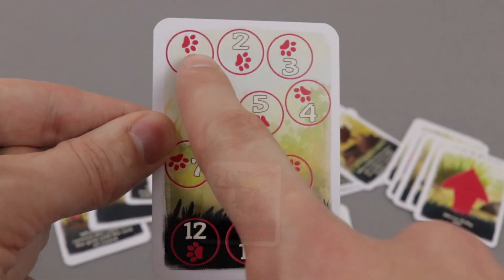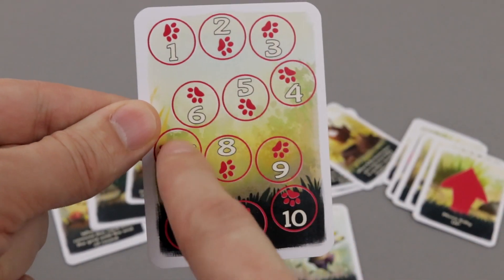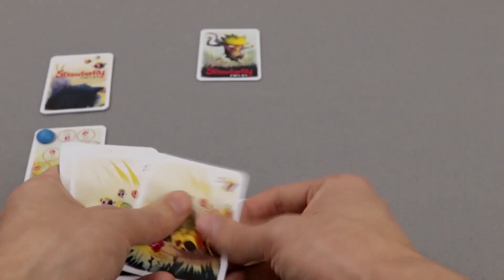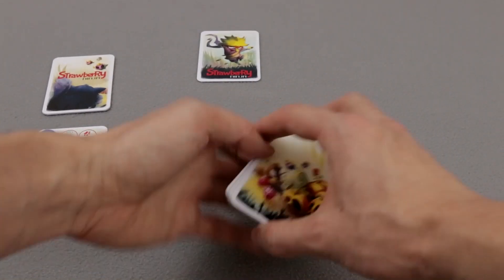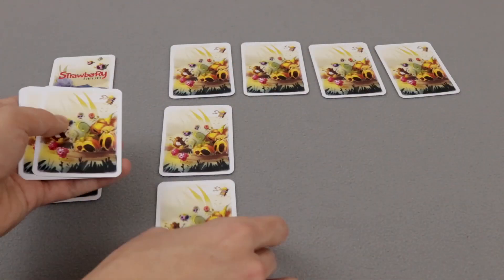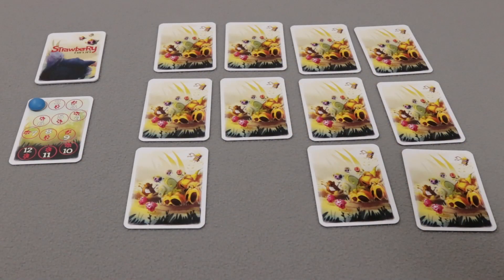We have 12 turns to find Ninja and we have to do it twice to win. Put 4 Movement cards face down somewhere on the table. From the Strawberry Field deck take 10 cards, shuffle with the Ninja card, and with those cards create a 4x3 grid. Put the kitty on one of these cards and we can start.